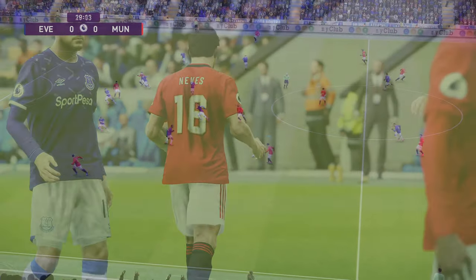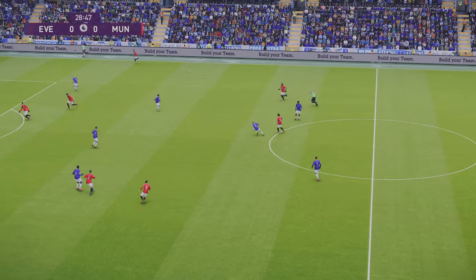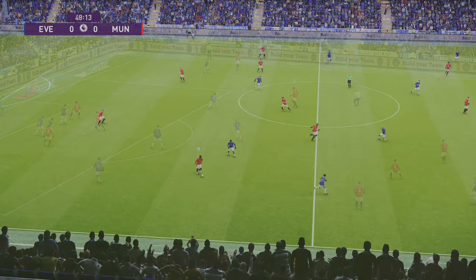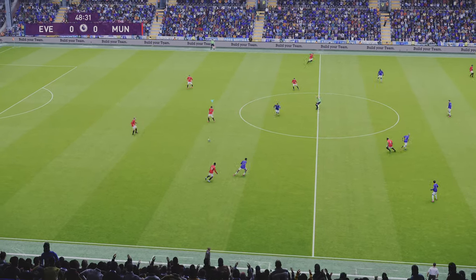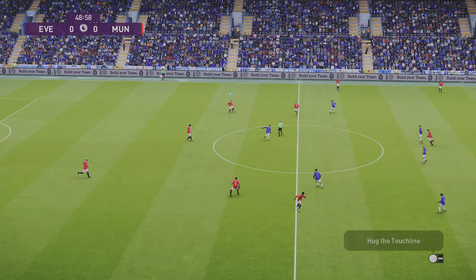The beauty of this role is how he manages to always find space — look at that, in between all of their players — allowing him to spread the play to Wampasaka. Here you can see how he takes up a position just in between my two center backs to receive the ball before playing it on.